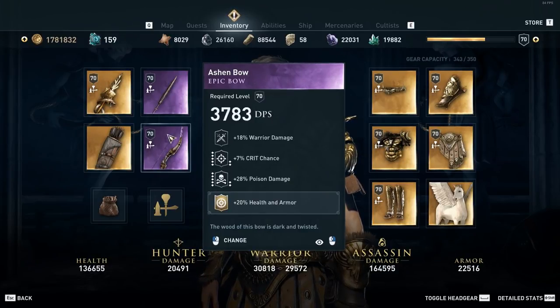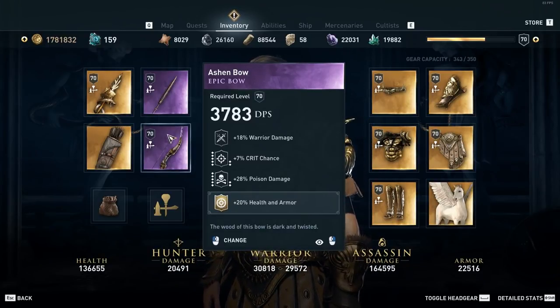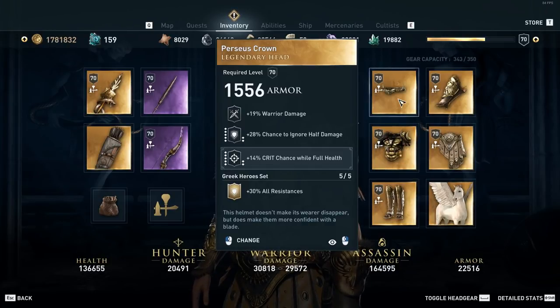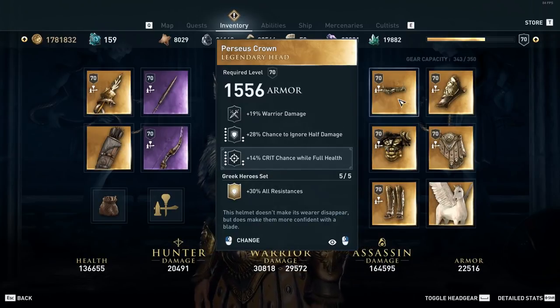On the bow we have warrior crit chance for more damage with crits, poison damage for additional damage, and the Stair Ops bow engraving for an additional 20% health and armor. On the head we have chance to ignore half damage — reducing damage received after armor and resistance in half — and 14% crit chance, since almost all high damage builds are based on critting and you'll be at full health nearly 100% of the time with this build.